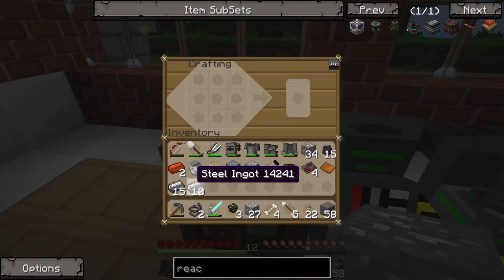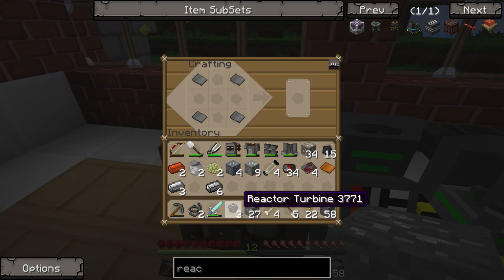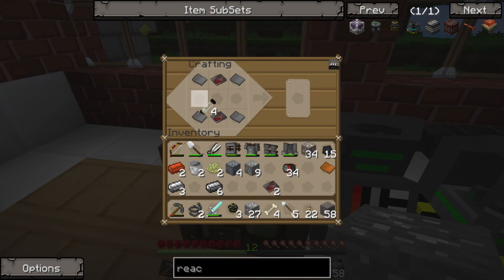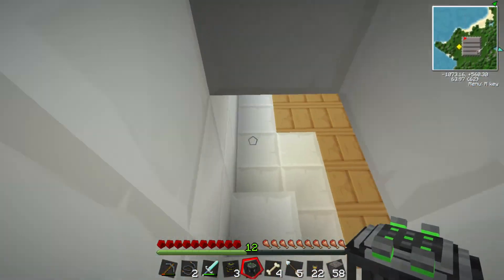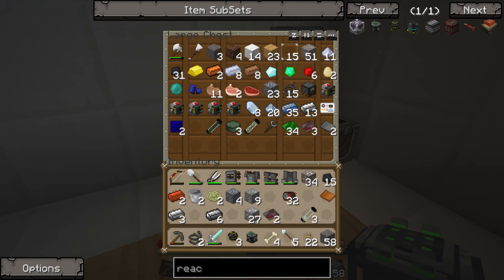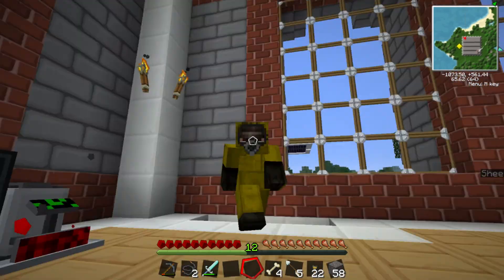That's half the work already done. The problem is you've got two different types of steel there, so they're not going to merge willingly. Let's not make any more because I've reached the marks. That there, the two advanced circuits, the fuel rod and the motors — nice, first time! So we've already got the first two parts of our reactor. I'll pop these downstairs because I'm planning to make this my uranium fuel rod chest, but at the minute it's kind of a dump-everything chest.